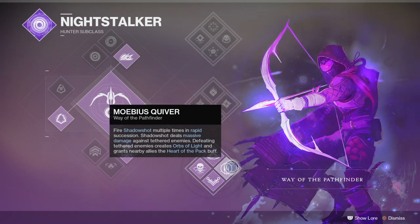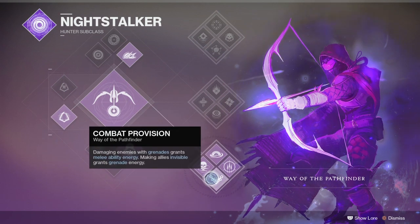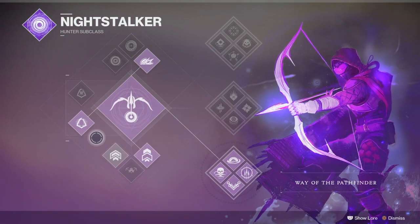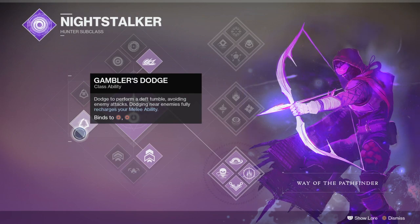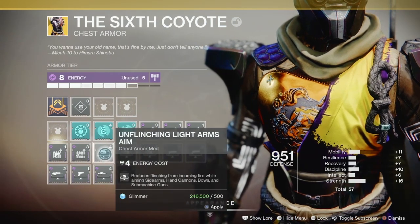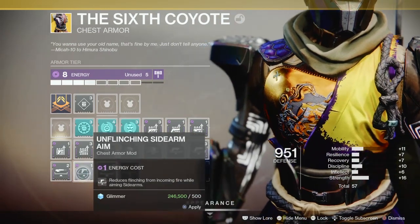If you deal damage with grenades, that speeds up the recharge rate of your Smoke Bomb. Also, if you make additional allies invisible, not just yourself, that grants even greater grenade energy. Once you get to tethering, if you tether enemies, you'll also get that buff as you kill the tethered enemies. And then with Gambler's Dodge, if you're near an enemy and you dodge, you immediately get your Smoke Bomb back, which can feed back into the cycle — getting your Smoke Bomb back and increasing your grenade energy quicker.